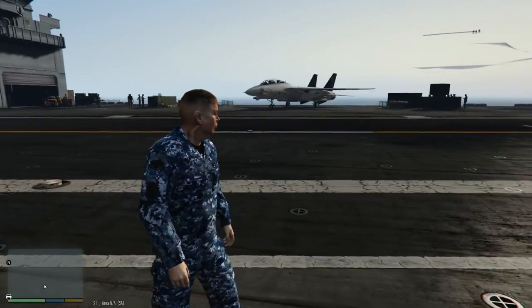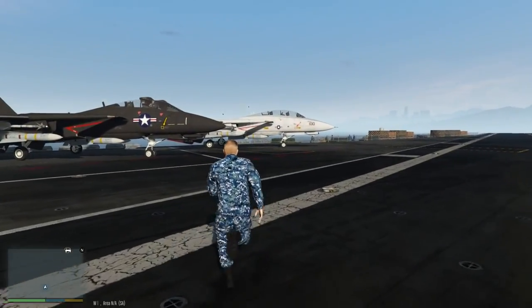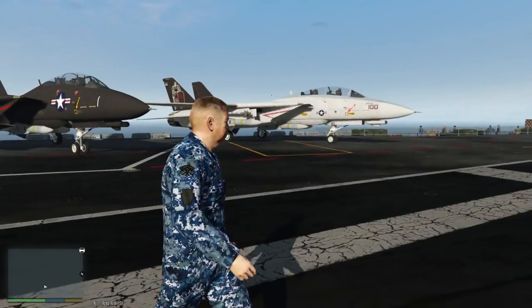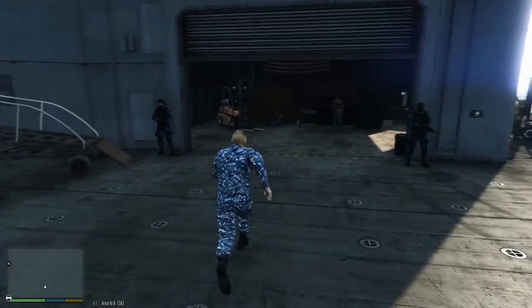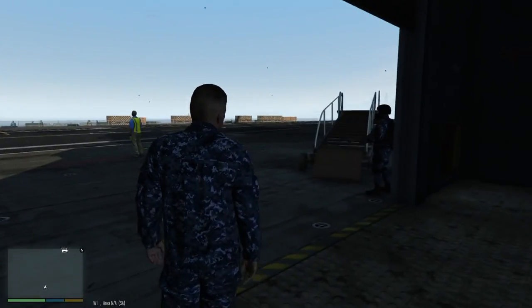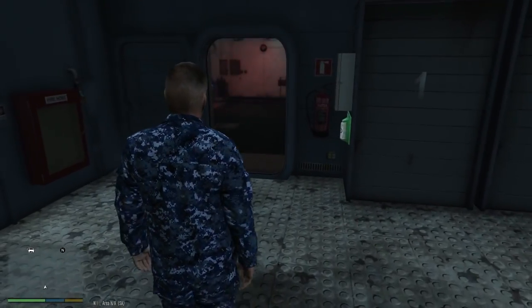So some mods that I just installed - we got the F-14 Tomcat, we got the Navy camo fatigues outfit, then the aircraft carrier. You can get the aircraft carrier just with the trainer, but you can't get these guys - like all the Navy guys on here - without some extra mods. I'll put the link in the description.